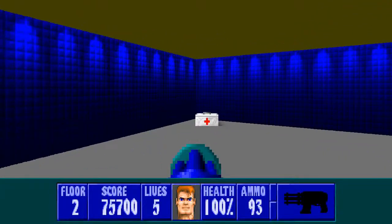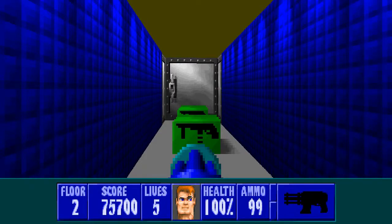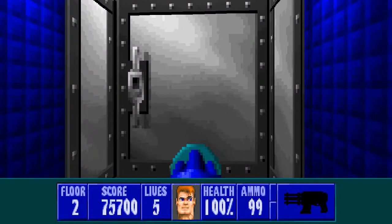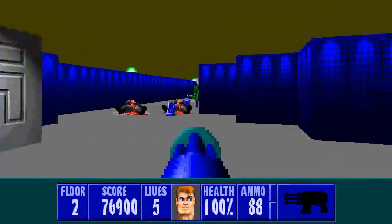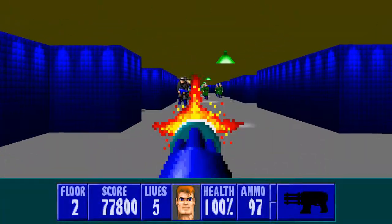Now there's a medikit on the right here. If you came into this level with low health, I'd grab that first. And also a couple of chests of ammo. Now I'm switching to the chaingun because I want to get through this next room as quickly as possible.